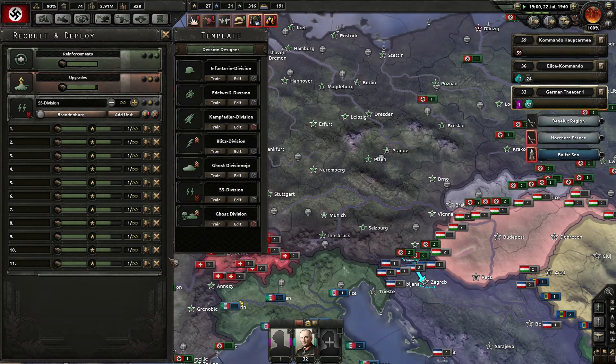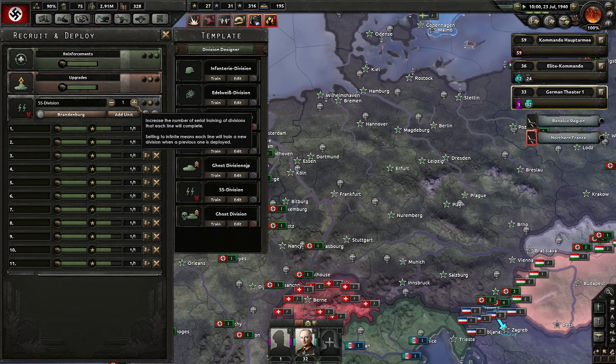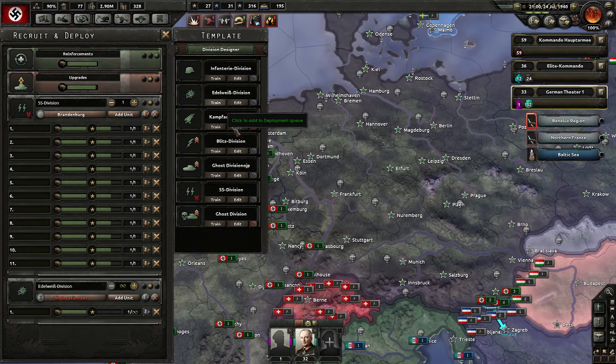I'm training some SS divisions here, which is fine. I could increase that but let's keep just one line. They will deploy in Brandenburg. Let's train another Edelweiss division — counting up to 12.